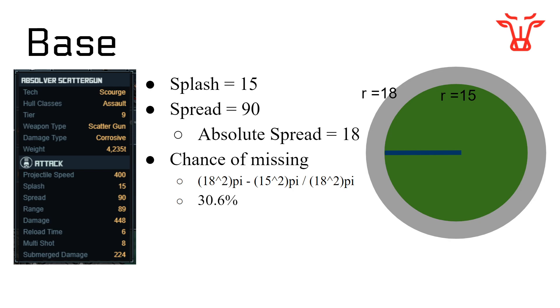First of all, what is Splash and what is Spread? It's a lot easier to just use an example on a blueprint. I've pulled up the Absolver Scatter Gun — it's nice and simple. Works the same with the Mortar or Rocket as far as I understand. This Splash value means whenever your projectile hits, whenever your pellet hits, it does splash damage to everything within a range of 15.